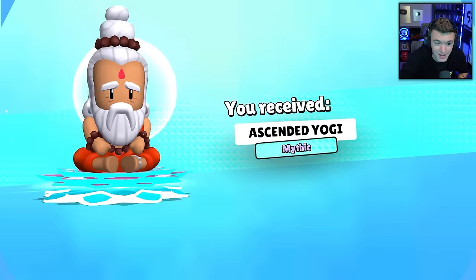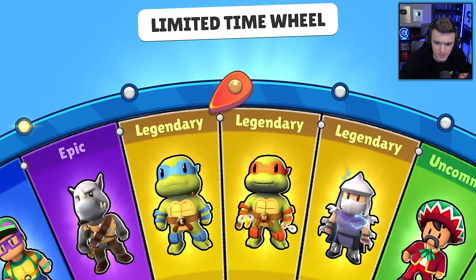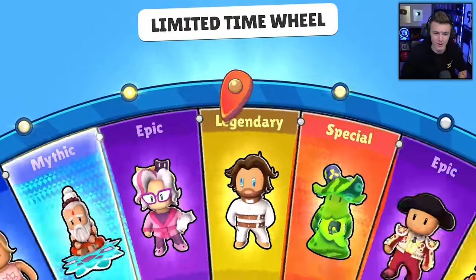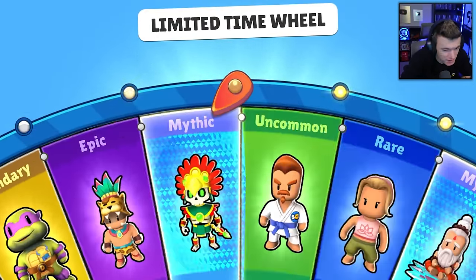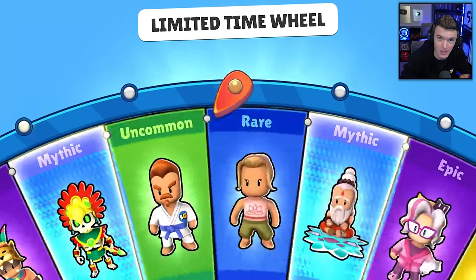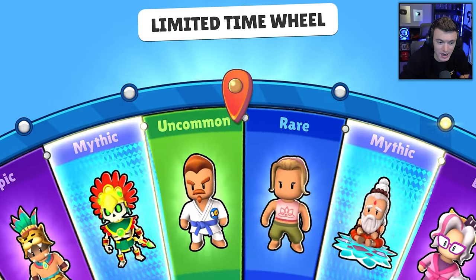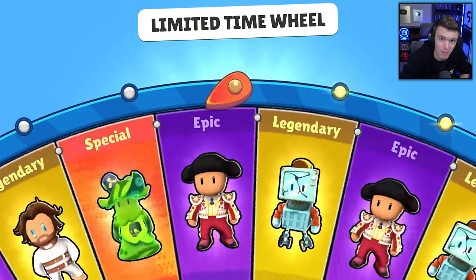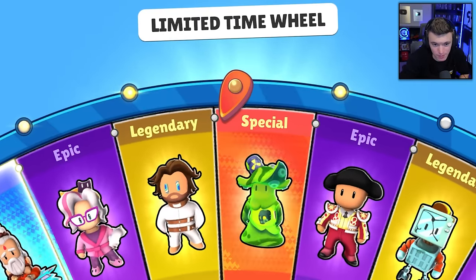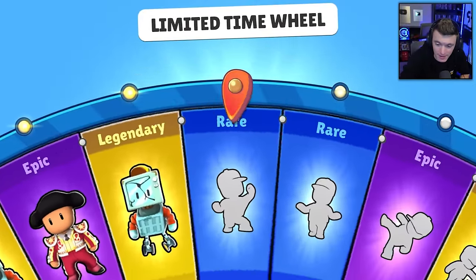We got the Mythic - Ascended Yogi. W! And we got another Ninja Turtle - Michelangelo, baby! Let's go! Two out of the four. We got Straightjacket - the crazy guy, Legendary. He looks insane. We got Karate Bill. I would love to know karate, that'd be kind of cool. We got the Toxic again - that's fine, I'm okay with that.